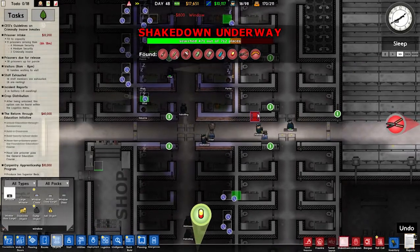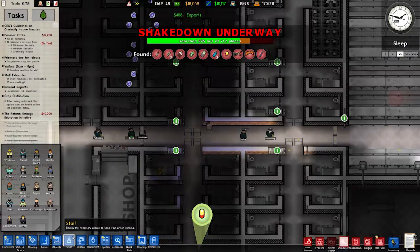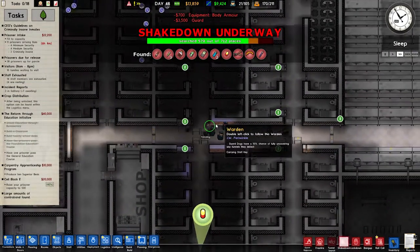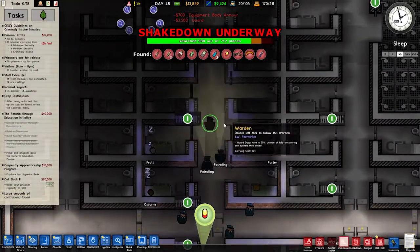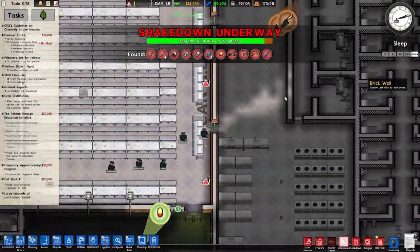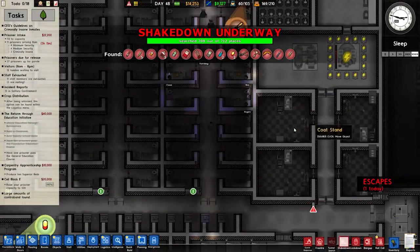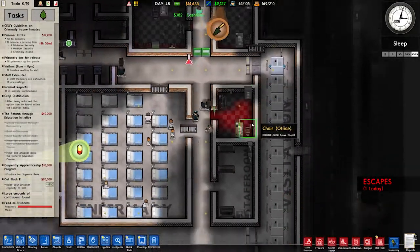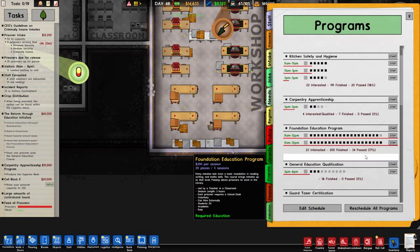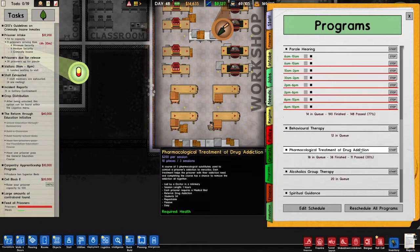We'll test this block and see if it improves their points. Let's hire some more guards while we're at it — we're making $9,000 a day so we can hire more without a problem. Wait — somebody escaped! How did they escape? Is anybody making superior beds? I don't think so.